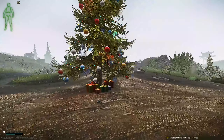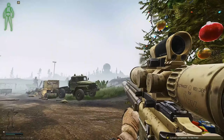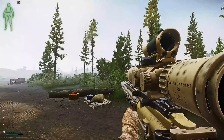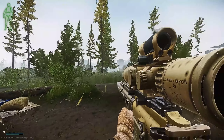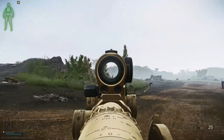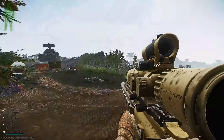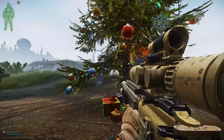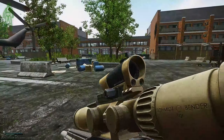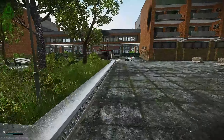The Christmas tree on Reserve is right in the middle of this big open field by the domes. The train station is right there and we've got the big lookout tower there as well.